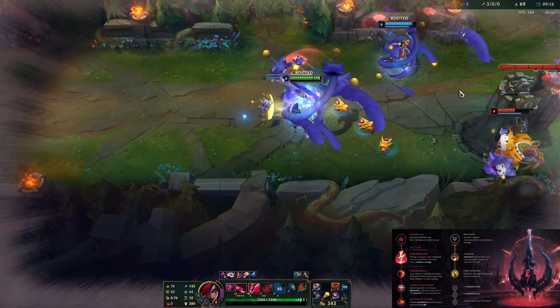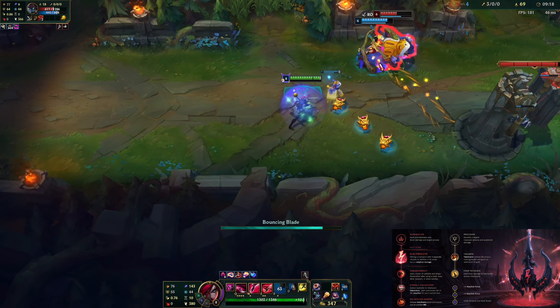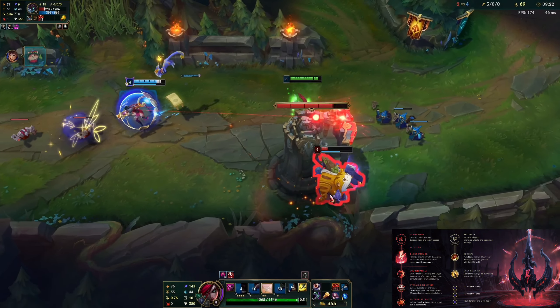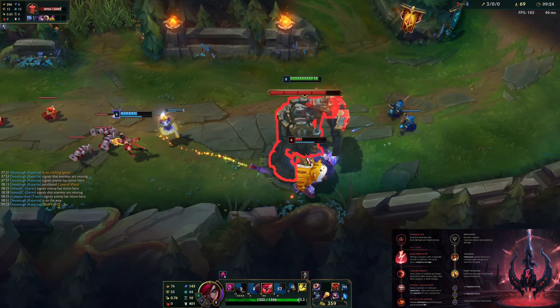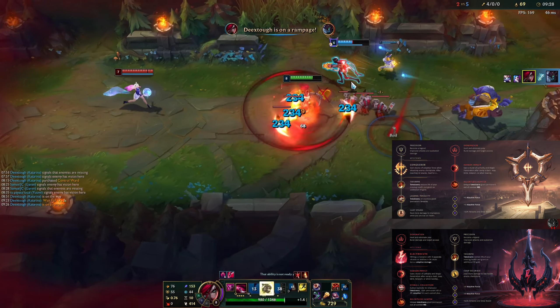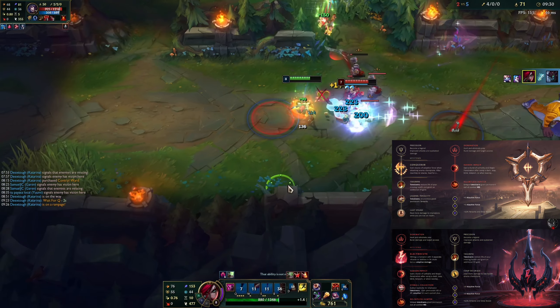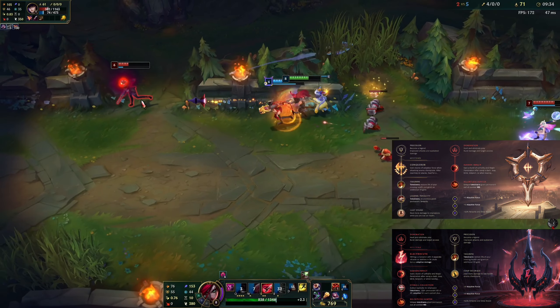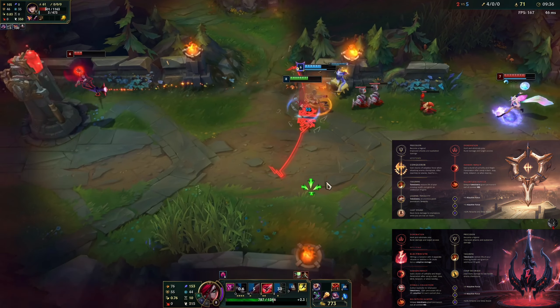Electrocute is a good and consistent keystone for Katarina — it's the best one for short trade matchups or while versing squishy champions. It makes some matchups way easier, like Akali or Zed. Conqueror is a very versatile and consistent keystone that can be used on bruiser builds, full AP builds, and hybrid builds, making it one of the strongest options depending on the situation.